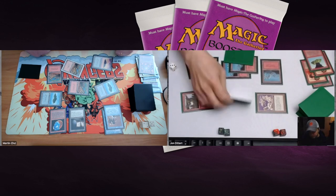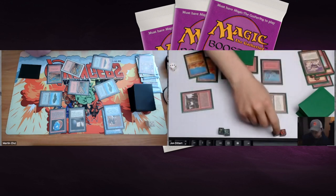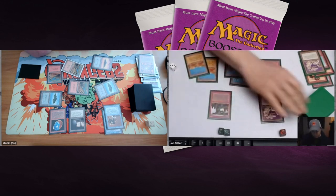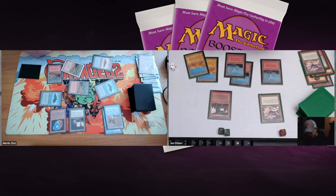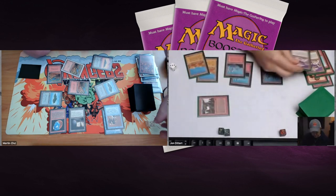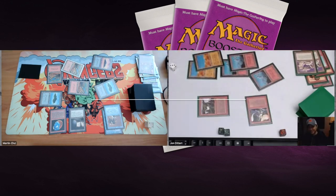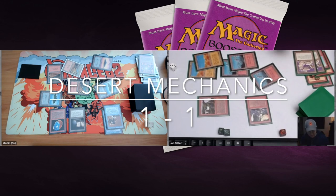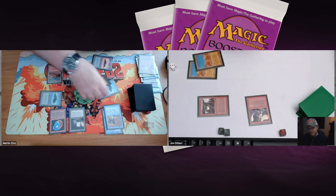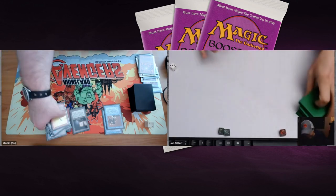Dragon Engines attack to the face — bad news for Martin. Does John have a Pyrotechnics? He can play it for four damage. There's the Orcish Mechanics being activated. Yes — there it is. This is game! John kills Martin with the Mechanics in combination with direct damage. Beautifully done, John — that means it's 1-1 and we're going to game number three.